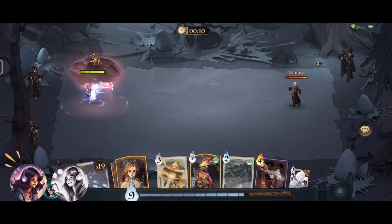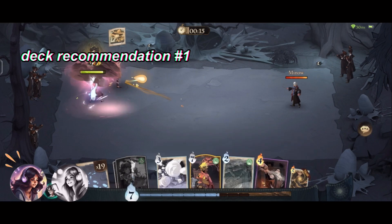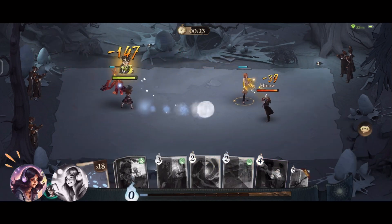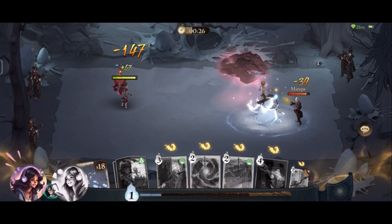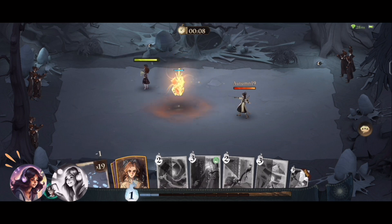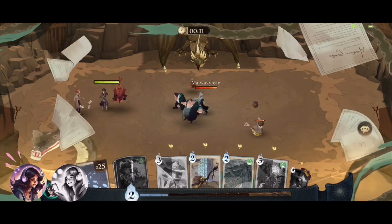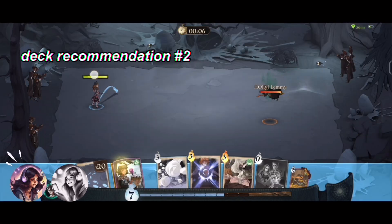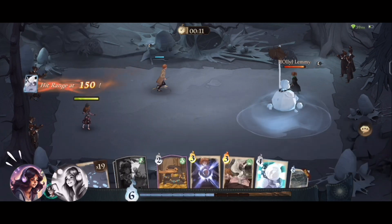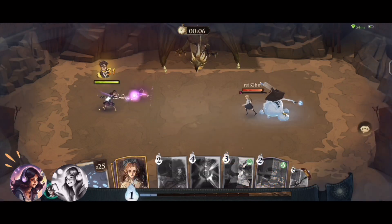Here are some deck recommendations for the Harry Potter Echo. Number 1: Fox Reincarnation — using the Phoenix card, which reincarnates three times before going back to your hand, guarantees that you can quickly shuffle through your remaining cards. Number 2: Full low cost — use only 3 MP and lower cards. This way, you will be able to use the effects of the Harry Echo more efficiently.